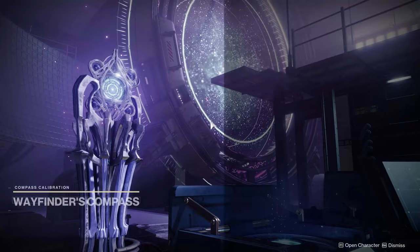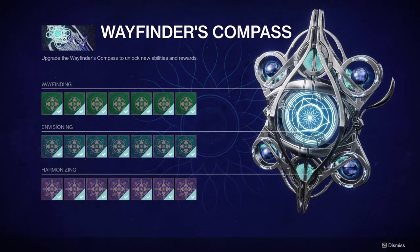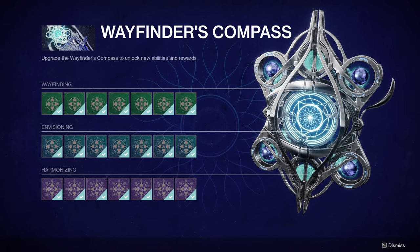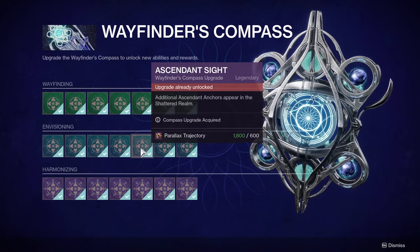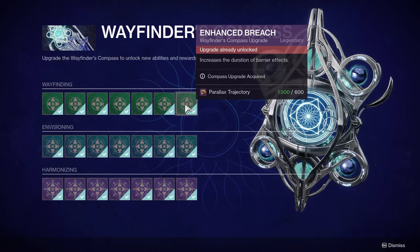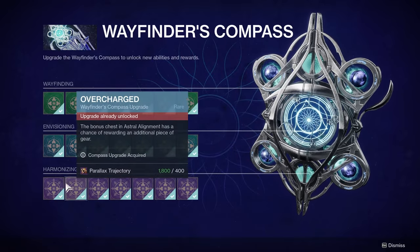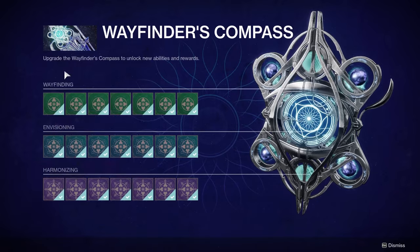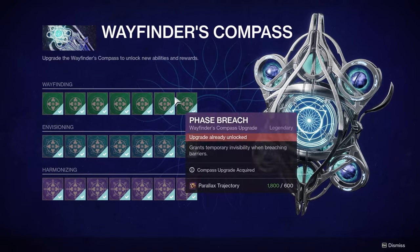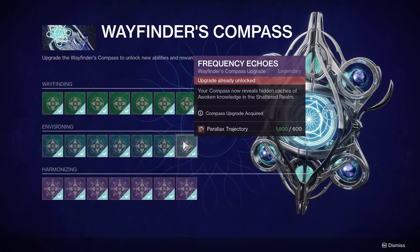If you need to confirm what you're bringing into the Shattered Realm, your Wayfinder's Compass needs to be fully unlocked to be able to do everything the way I am. You'll want Extended Safe Passage, Memory Caches unlocked, Extra Anchors, Extended Duration of Barrier Breach, and Extended Duration of Truesight. Basically you're going to want to unlock everything if you're trying to get to most of this.